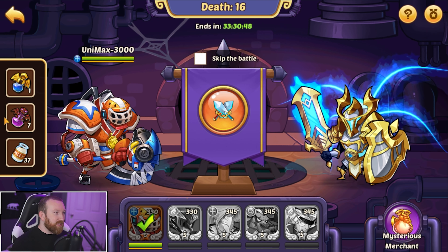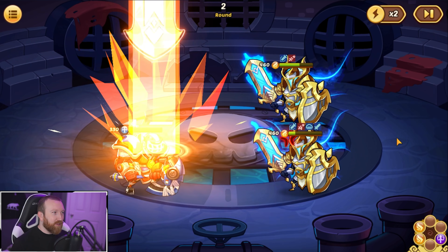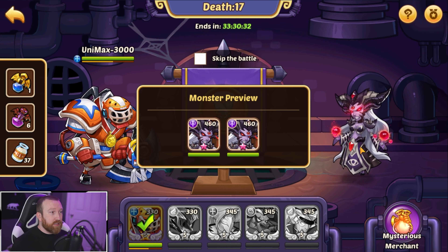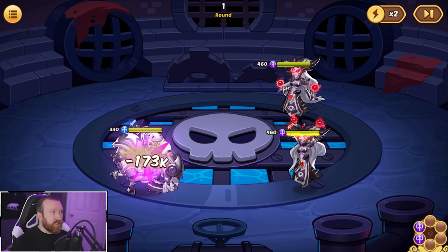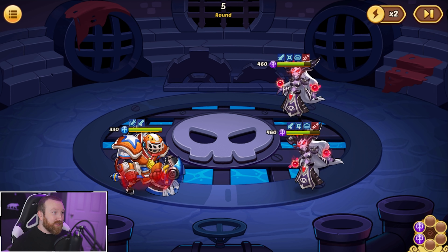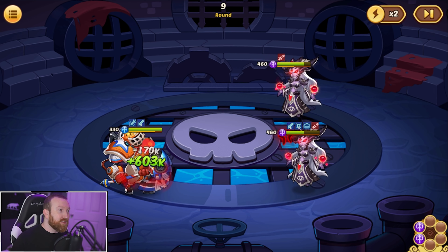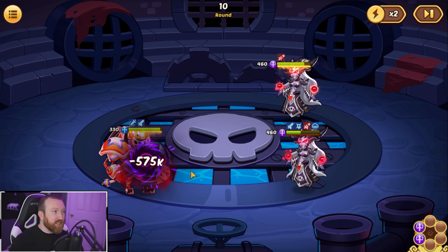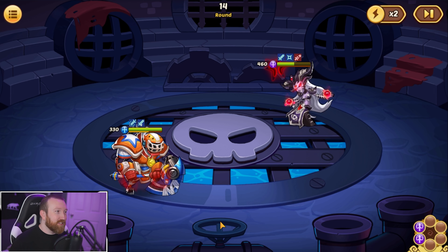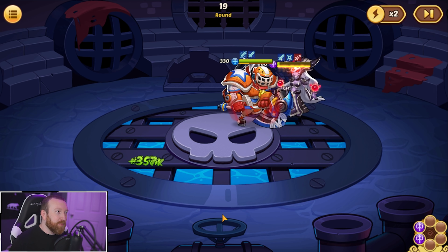Let's use a couple demon potions on Unimax, give him some extra skill damage. How does he do against these two? Actually not that bad — surprisingly well against both of those Asmodels. Interesting. This is a kind of a cool run because we're going to see what Unimax can actually do. We're throwing him into every wave and just seeing what happens. He's not going to get many actives off. Oh here we go — we get an active off! They can't do any damage to Unimax though, he heals for so much.